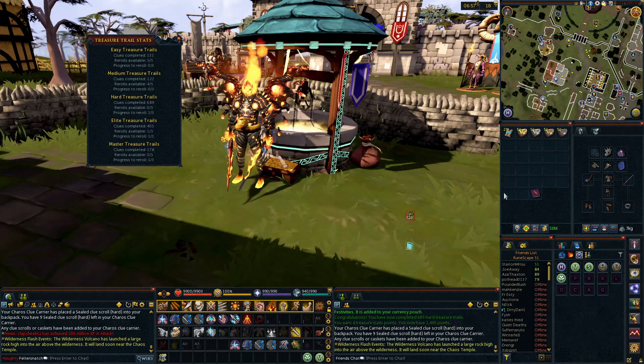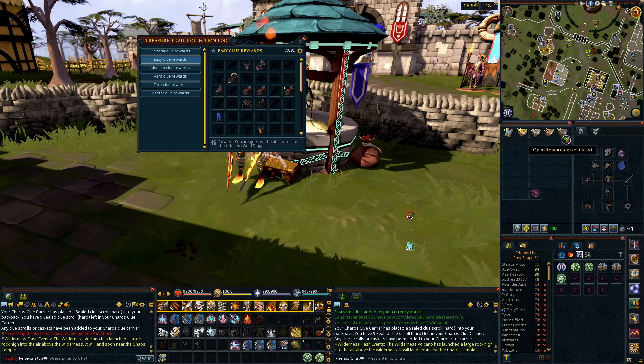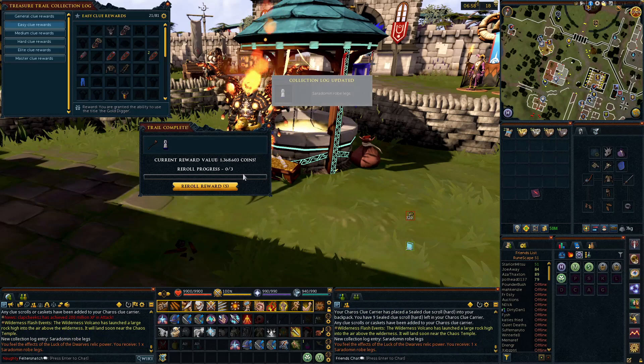What's going on guys, back again for episode 2 of our casket opening. Got our stats up on the screen — 131 easies, 122 mediums, 689 hards, 405 elites, and 178 masters. Up to 21 master clues right now, I'm going to try to get up to 250 so we can do a bulk opening and hopefully get a couple broadcasts. Let's get started with these easies.